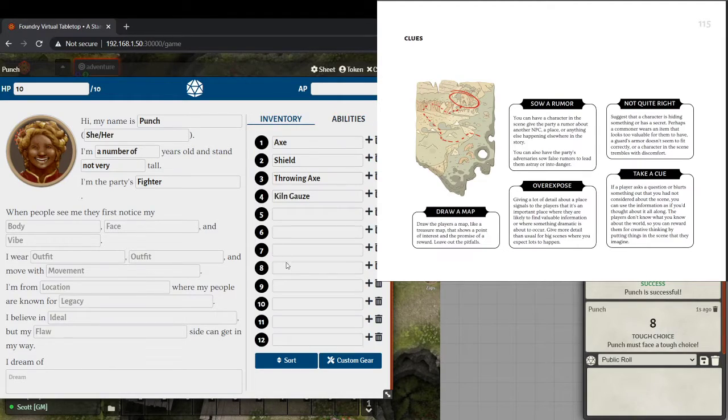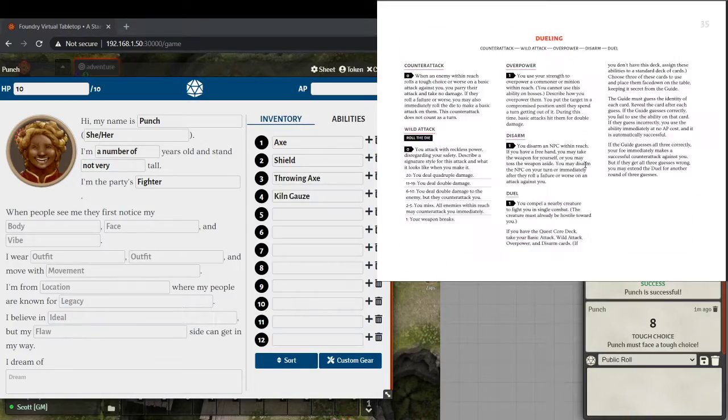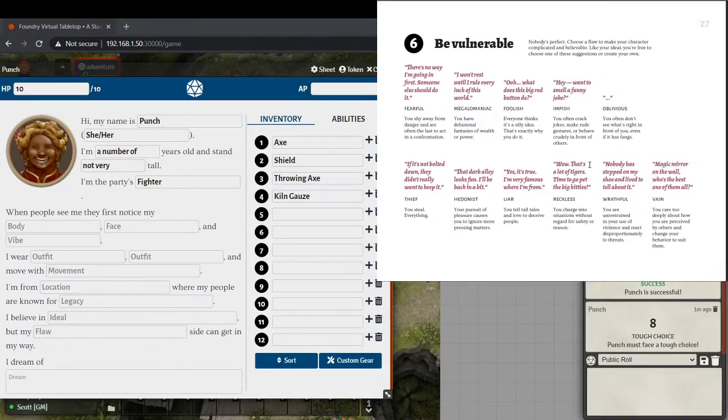Punch decides to hold onto the axe and take the two damage. Tough choice made — she's across. Then Heals faces a catastrophe — a critical failure — and goes right over the side. Zaps, got any telekinesis you want to use? They already used one this scene, so to grab Heals it's going to cost two adventure points, and Zaps will have to roll for it. Successful! So Zaps catches Heals and pulls him back.